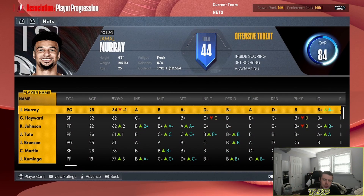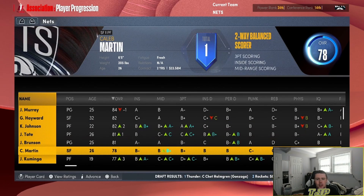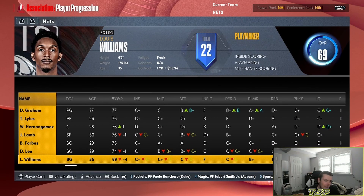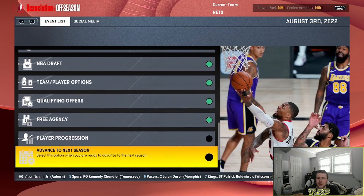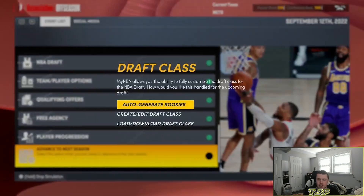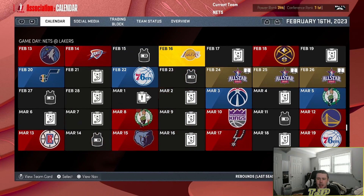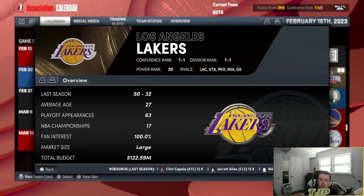The team we're going to have is Jamal Murray, Gordon Hayward, Keldon Johnson, JaeSean Tate, Jalen Brunson, Caleb Martin, Jonathan Kuminga, Xavier Tillman, Devontae Graham, Trey Lyles, Willie Hernangomez, Jeremy Lamb, Brent Forbes, Damian Lee, and Lou Williams. Once we lose our first game of the season, we will no longer have Jamal Murray. But it's all good — we've got one more season. The good thing is I have a trade deadline on, so if we're somewhat decent and could potentially make the playoffs, there is something to play for.